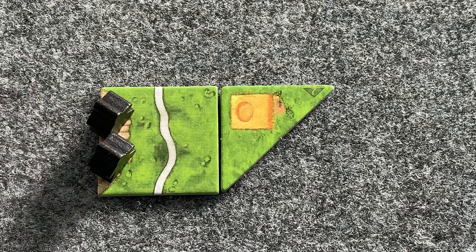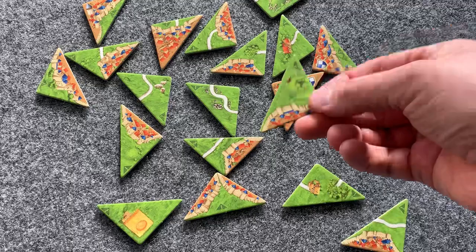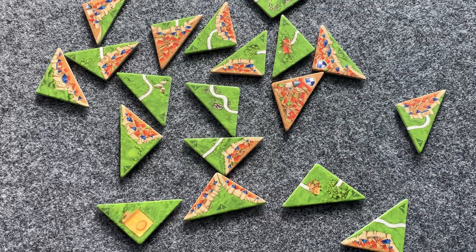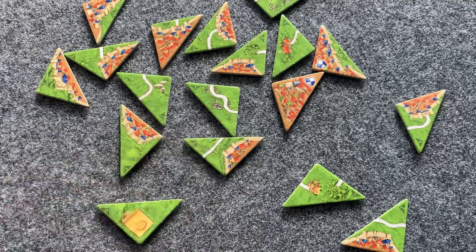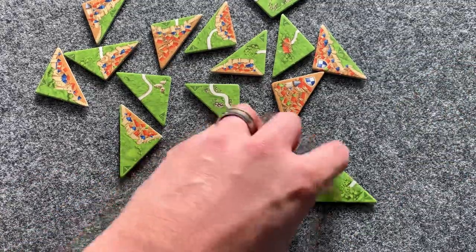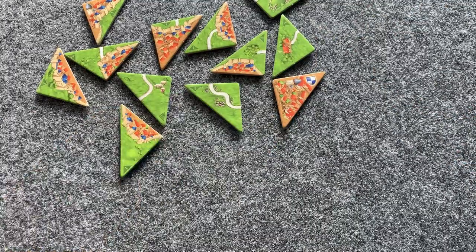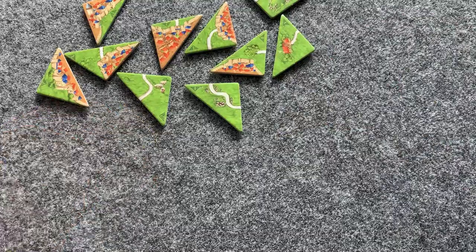Until you are able to do so, then play continues as normal. One starting alternative is to determine which player is first, then the player who goes last first chooses one tile. Continuing in reverse turn order, each other player drafts a tile, still placing them face down in front of you. Continue until everybody has three tiles, then begin play — or continue drafting until you've reached the predetermined amount.